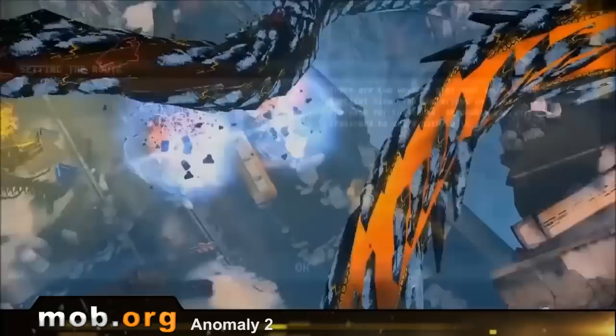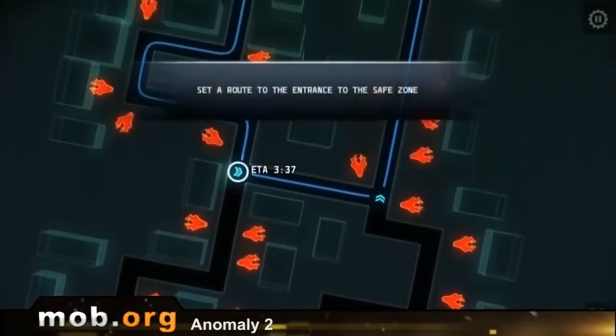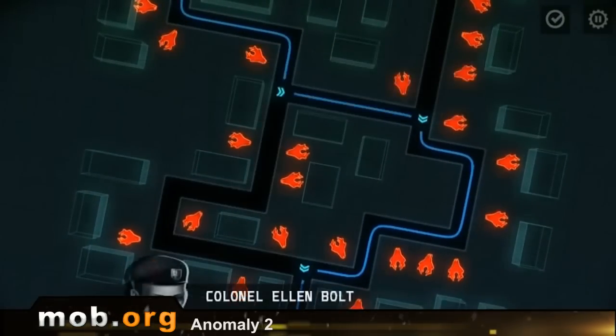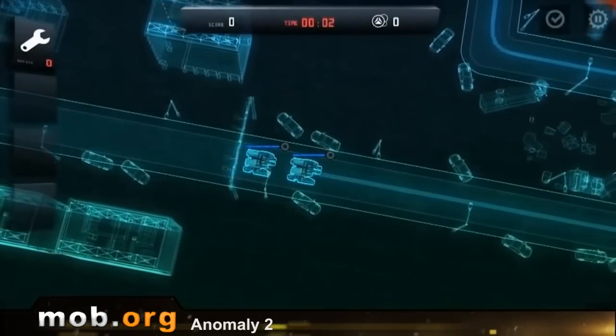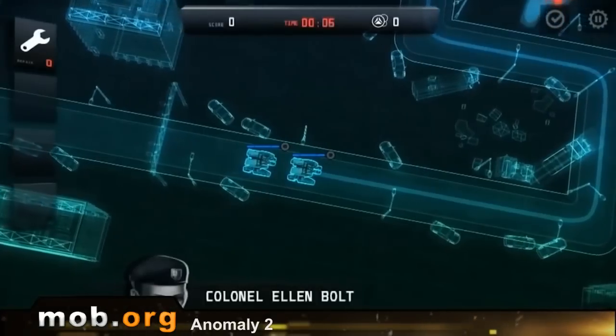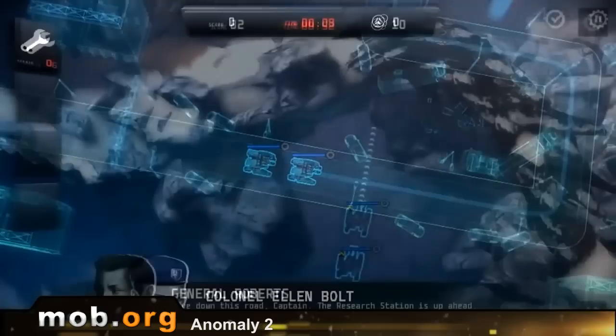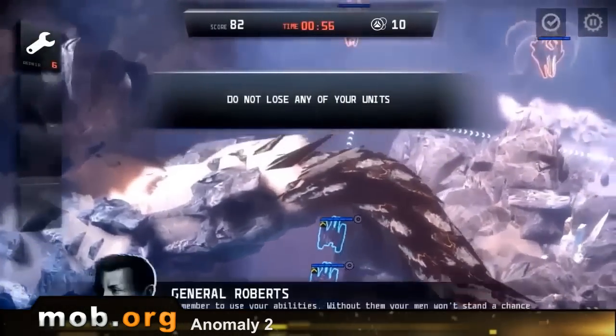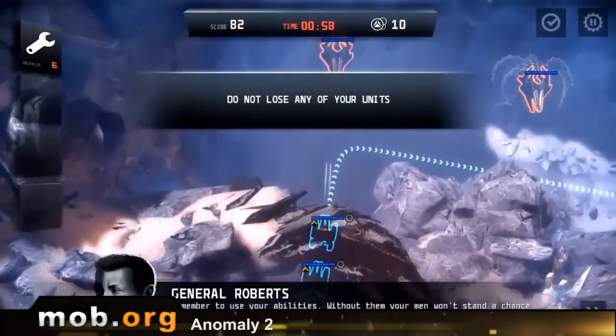We gotta talk about gameplay. In general, it's divided into two components: tactical, and actually the game. The tactical part is choosing the routes of movement for your escorts. Having pressed the corresponding button, you get on the map where enemies are marked out and roads are shown. So you tap with your finger, choosing the most favorable route. Enemies, by the way, can suddenly get out and propagate, so you'll have to correct your tactics multiple times per level.